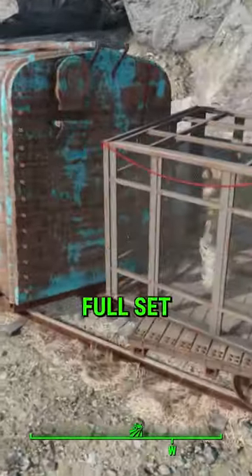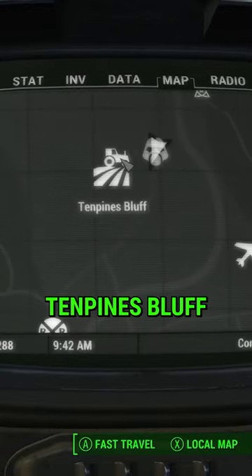Did you know in Fallout 4 there is a full set of power armour east of 10 Pines Bluff? Just at the bottom of the cliff you can find the cage containing the armour.